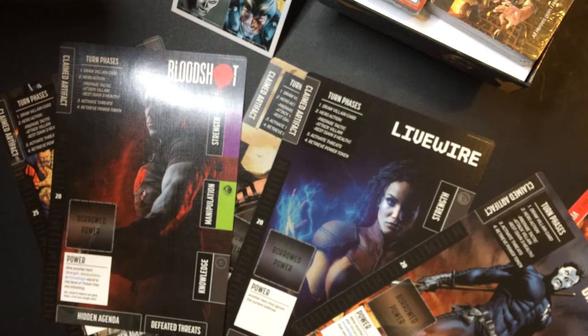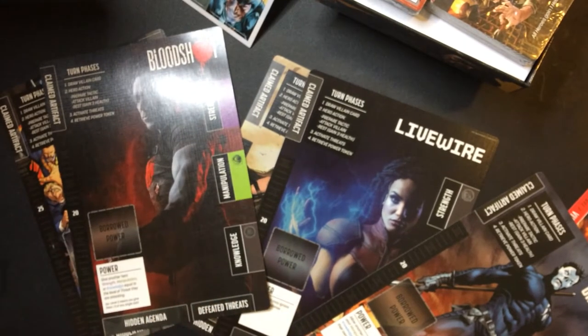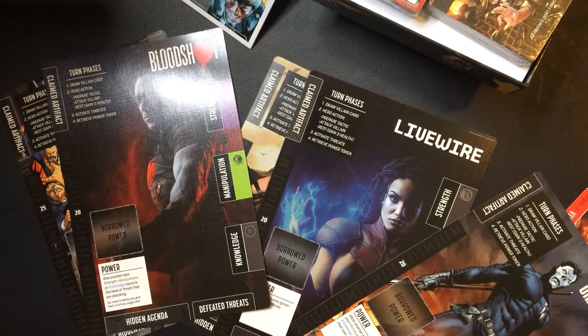The objective for this game: defeat all of Ninjak's threats by keeping everyone on your team alive. To win you must score more points than your fellow heroes by defeating threats and collecting the symbols on your own hidden agenda. So you have a hidden agenda card — it looks like it's point-based. You choose your heroes and randomly get your hidden agenda card.